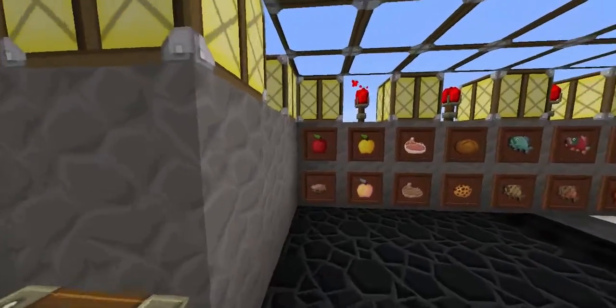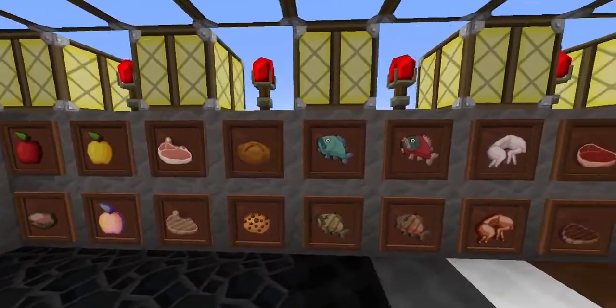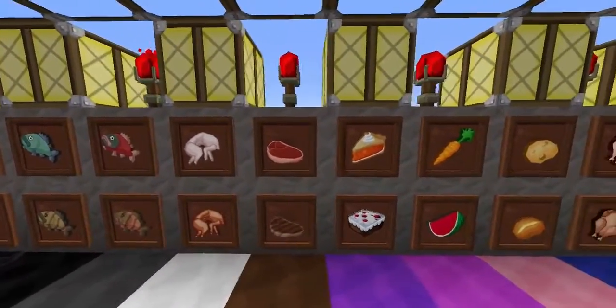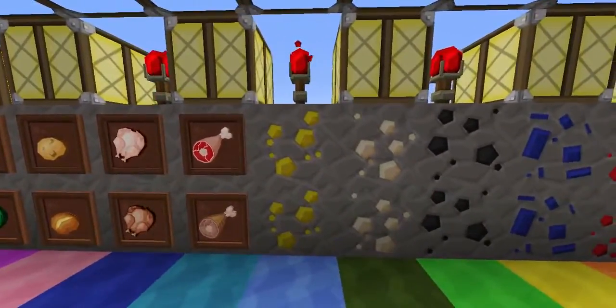Then we have all the food, I think. Then there's gold ore, iron ore, coal, lapis lazuli, redstone, emeralds and diamonds, there's stone, there's lava.